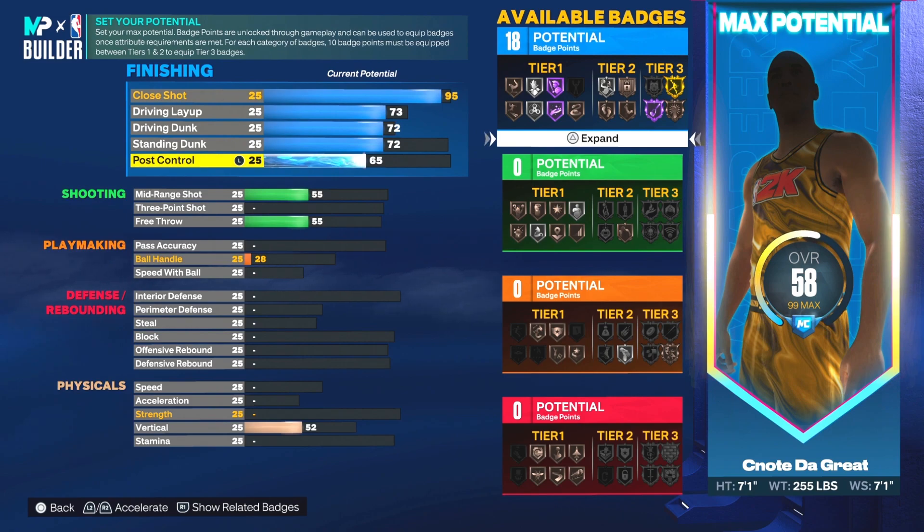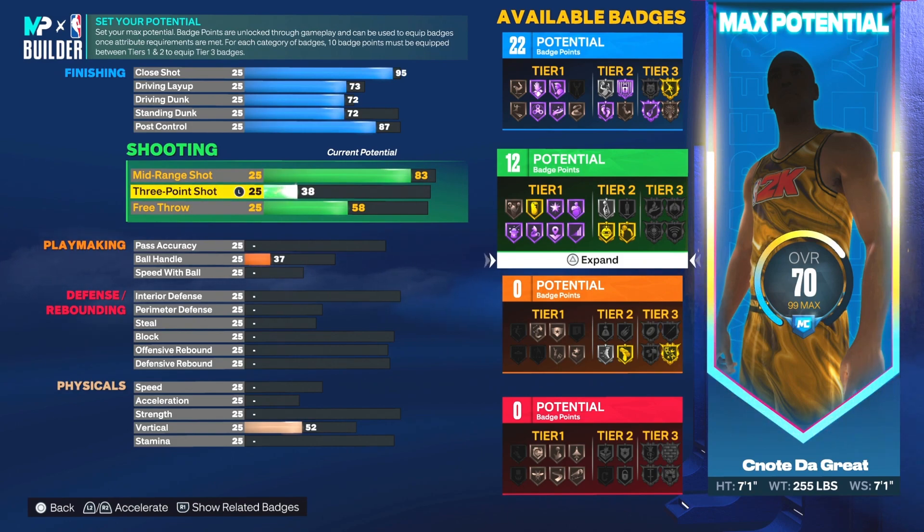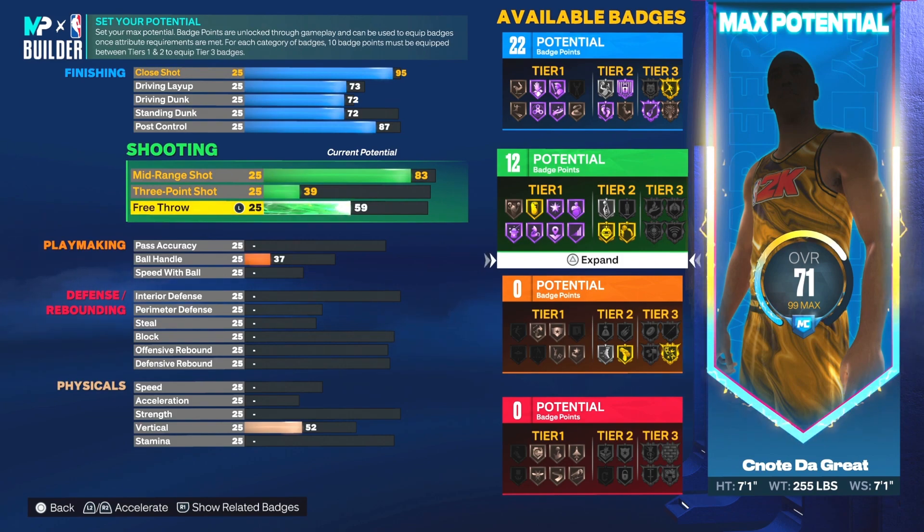Post control this year also gives you playmaking badges that are really necessary for a post scorer. For shooting, our mid-range is going to be an 83 — we want to be able to post fade and shoot from mid-range. Our three-pointer shot is going to be a 39, but we did manage a 59 for our free throw. After all is said and done, we get 12 potential shooting badges — you'll want the midi magician, amped, and whatever else fits your style.